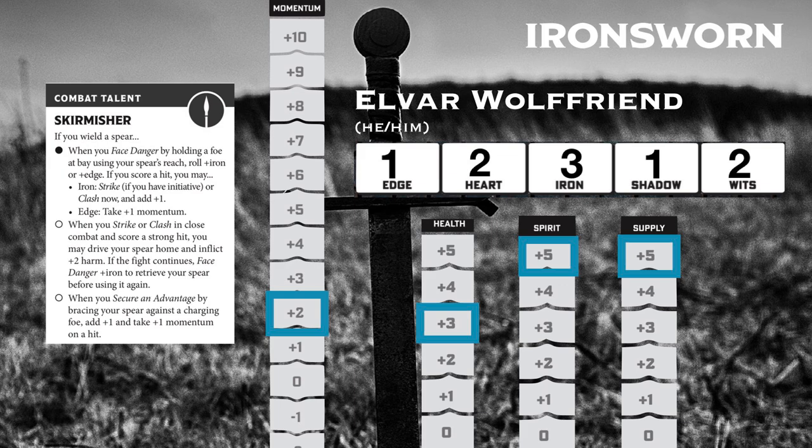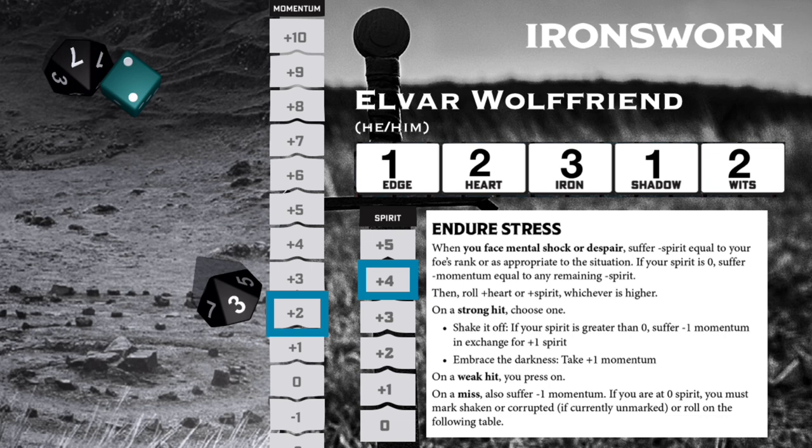I don't want to hammer my health down, so I think I'll apply that minus one to spirit, dropping it to four, and we have to endure stress. Rolling at plus four, because our spirit is definitely more than our heart of two, gives us a weak hit. Elvar presses on, but loses the initiative.